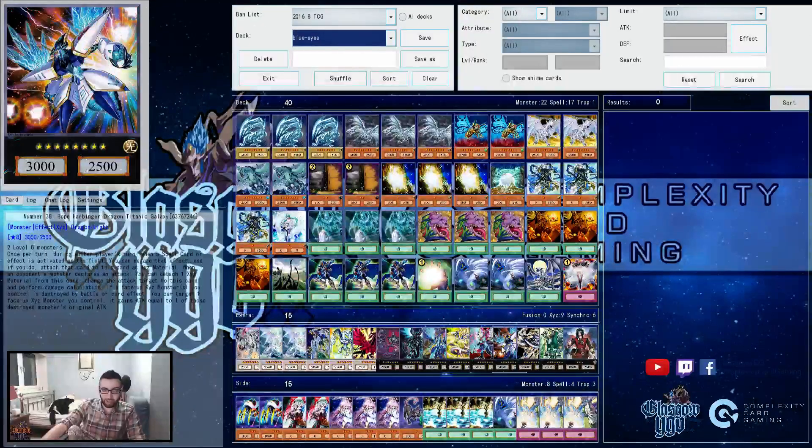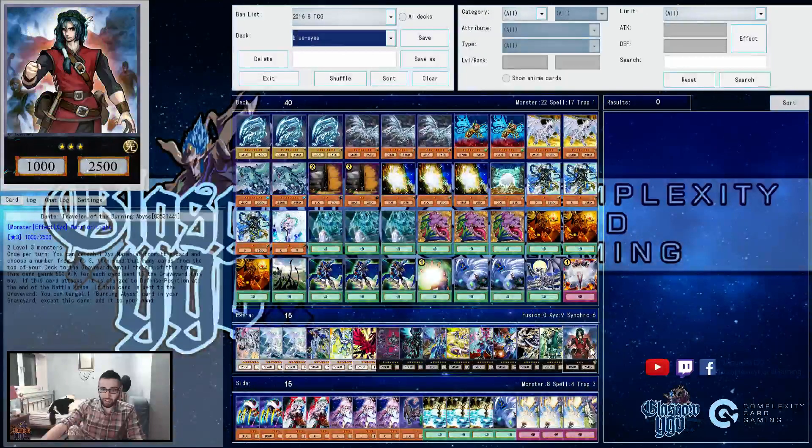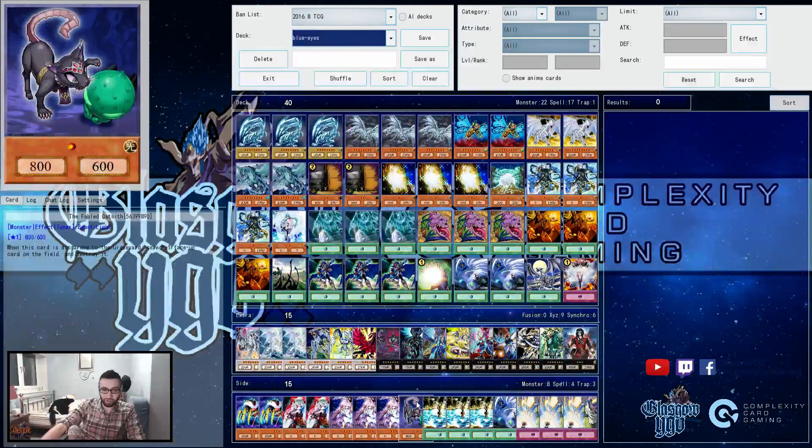You have Cipher Dragon, 38 Felgrand, Alce and Dante for the side deck. We have three Reaper and a Fabled Cat Sith. When this card is discarded to the graveyard, select one face-up card on the field to destroy it. You can discard this thing with Twister and Melody — I guess that's the idea behind it.